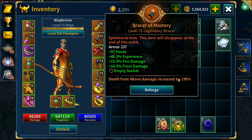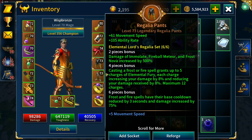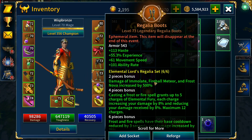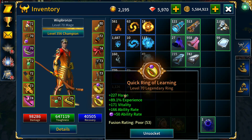The pants have haste, experience, movement speed, and ability rate, and I've enchanted them with movement speed. Boots also have haste, experience, movement speed, and ability rate, also enchanted with movement speed. The rings have haste, experience, ability rate, and vitality.